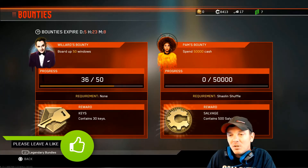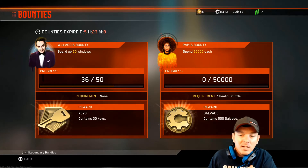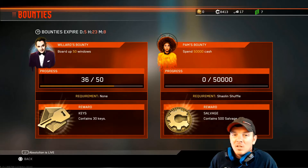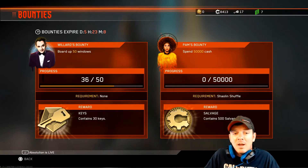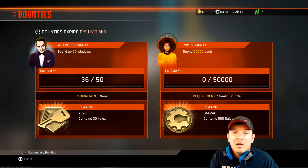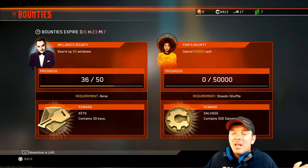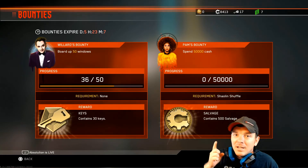Go out there and play a little zombies — especially if you're a season pass holder, that new DLC is out. Go play around with it, go to Shaolin Shuffle and just spend some money and you're going to get that 500 salvage. Maybe it's going to help push you to that next gun that you needed — who knows. Don't forget about the bounties; the bounties are even better this week than the multiplayer contracts. If you guys enjoyed this, smash that like button, hit me up with any questions or comments in the comments section, and like always I'll catch you in the next video.